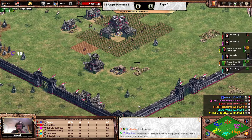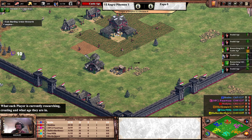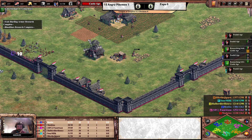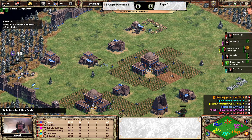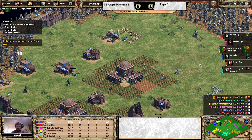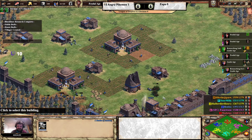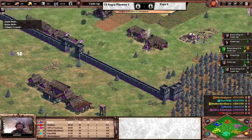Castle Age well on the way for both I Like the Jigsaw and Halberdier Henry, meanwhile Expa are lagging behind in progress. Benbow is in an extended feudal age, which is justified with Kumans since you can build a seriously strong boom with a second TC and consistent production. Benbow doesn't really need to stress the castle age, provided they don't get attacked. Blacksmith and market are up — the market appearing for the Vikings player now.